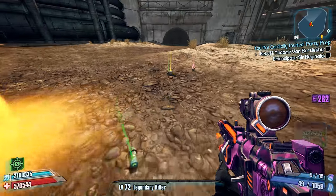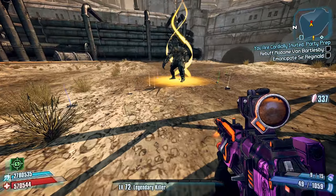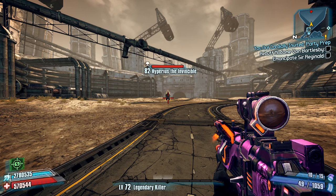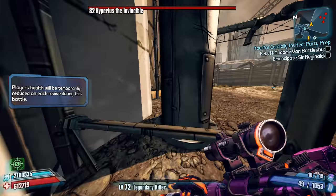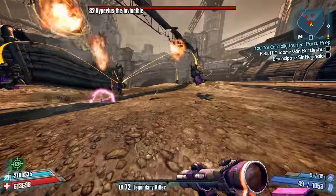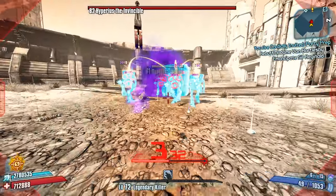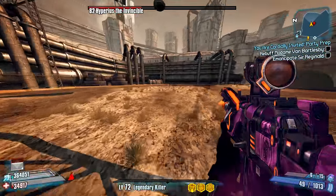Another problem revolves around Hyperious staggering when hit with Bore. If your Bore attempt is unsuccessful, Hyperious can stagger out of alignment, which can be very difficult to deal with because you'll have to reset your minions and try again. I've found the most success Boring Hyperious when the minions are as close to him as possible — that way if he does stagger, he doesn't move very far out of alignment. Also, if you're using the Kitten Assault Rifle, make sure you're relatively close to Hyperious and the minions so the projectile spread is tight when it hits. Ultimately, just be patient, get your alignment right, and if things don't work out, reset and reposition the minions and try again.